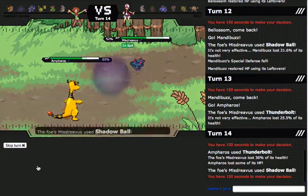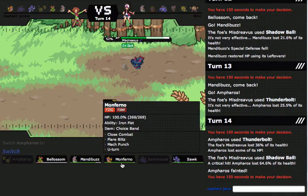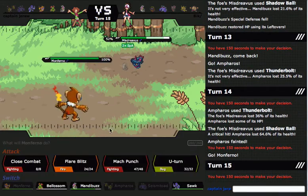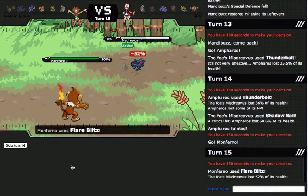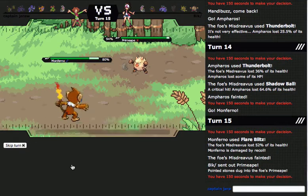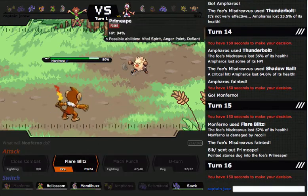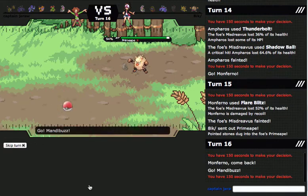Oh, I'm faster — cool. That's fine — now I can just go into Monferno and either force him out or just kill him. This thing really kind of screwed me though — it just killed my Ampharos. But actually I can just spam Close Combat. Although he still has this. I can just go into Mandibuzz and wall this thing. And he predicts that. I'm going to go into Scrafty.